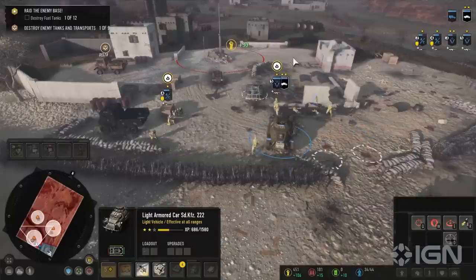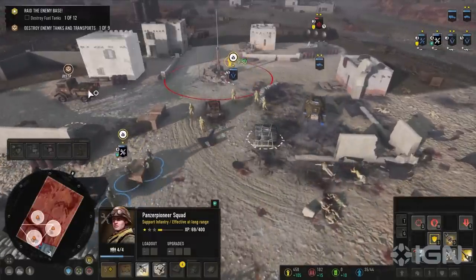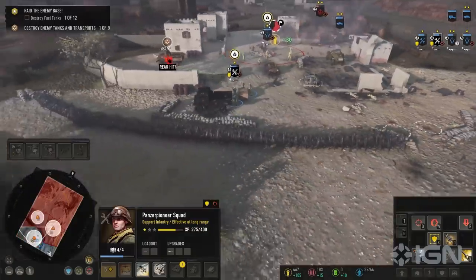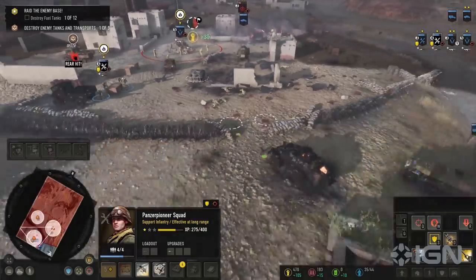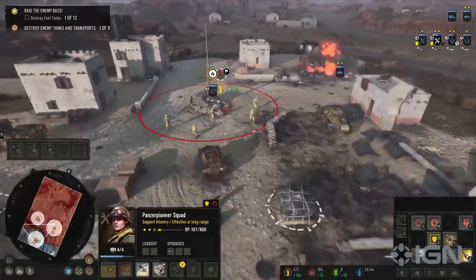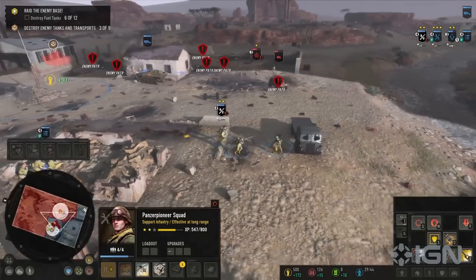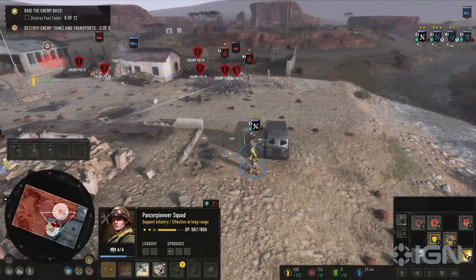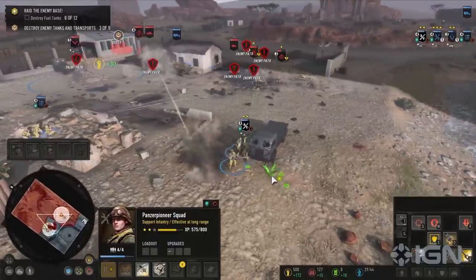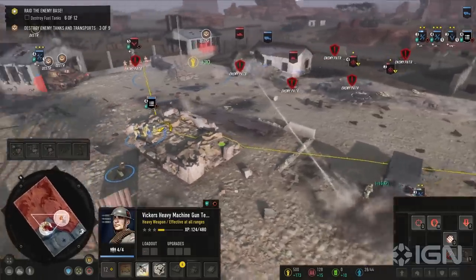It also proves Company of Heroes 3 is really not messing around with stretching your skills as a commander to the breaking point if you're up to the challenge. We're playing a faction that we know historically was defeated, and there won't be any kind of alternate history going on here. You might win some battles, but not the war. This is a linear story of a doomed army stranded in a dry land fighting for a madman's ambitions, and in that sense, the fact that this mission felt like such an ill-advised suicide run makes a lot of sense in context.